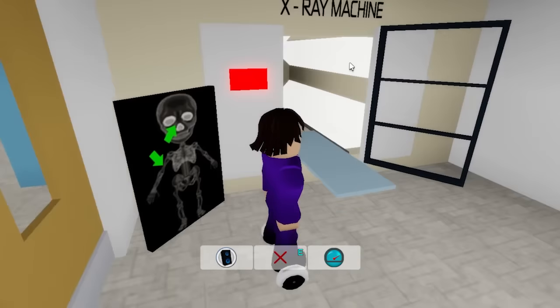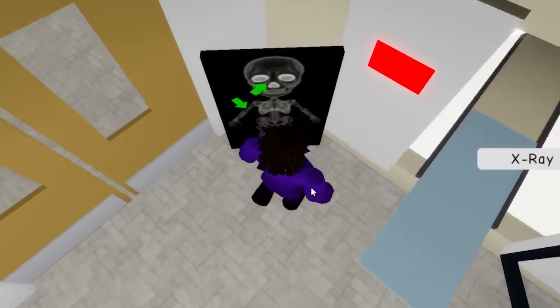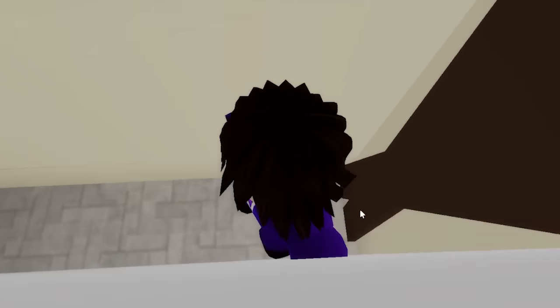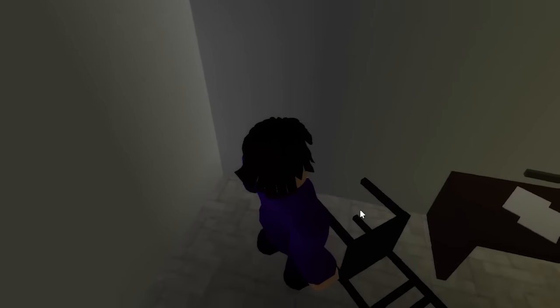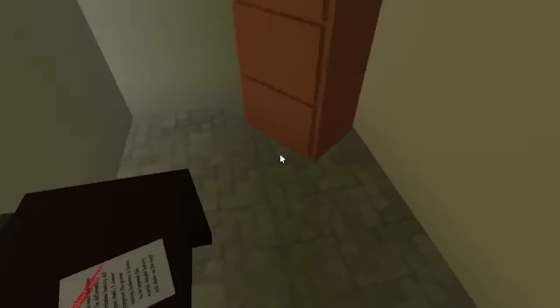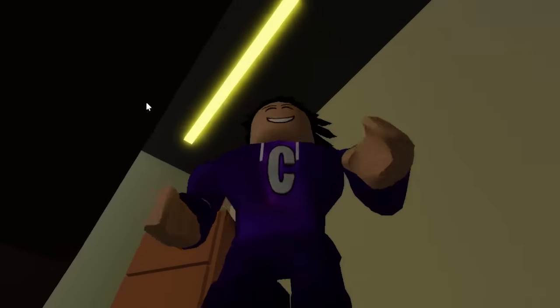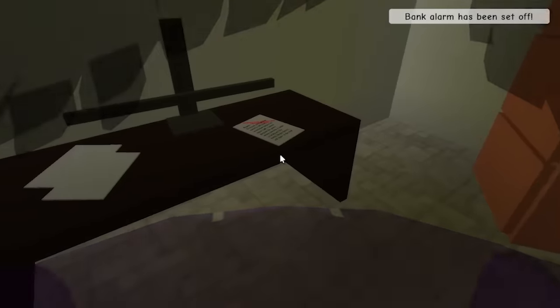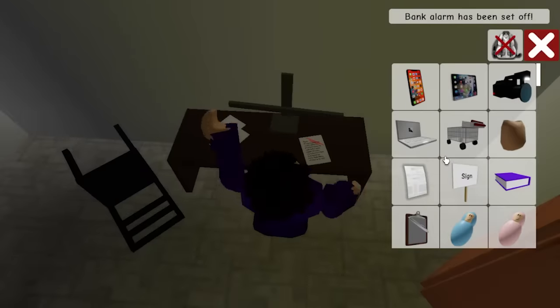You want to enter the hospital and go over to this X-ray room. You want to go behind this and just keep going forward. As you can see, you can literally go through this wall over here. Once you keep going forward you can see a chair, a desk, and papers. It seems like a pretty creepy room with only one light bulb, and once you're in this room you can read this letter.